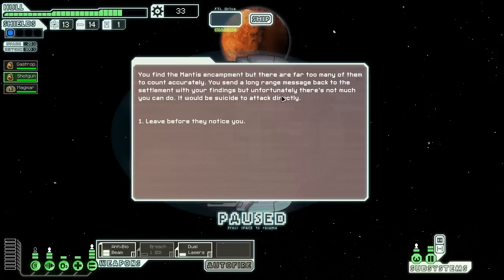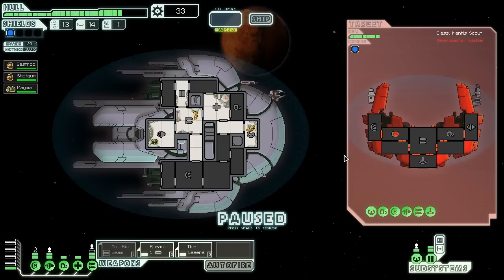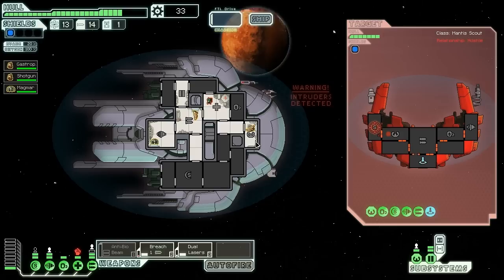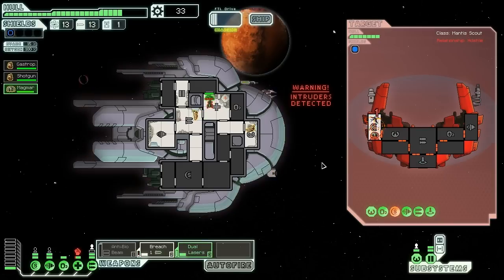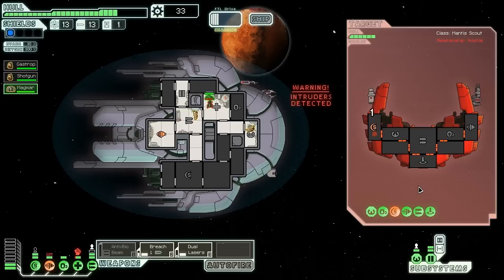Being able to teleport onto enemy ships and kill them — I'm just loving that now, especially after those two awesome Mantis runs. Send my Engie in there. You should be able to live with a medbay healing him. Here comes a missile, whatever. Why did this not take down their shields? There we go. Actually, let's drop a breach into their weapons — which was too late to stop this second missile coming.